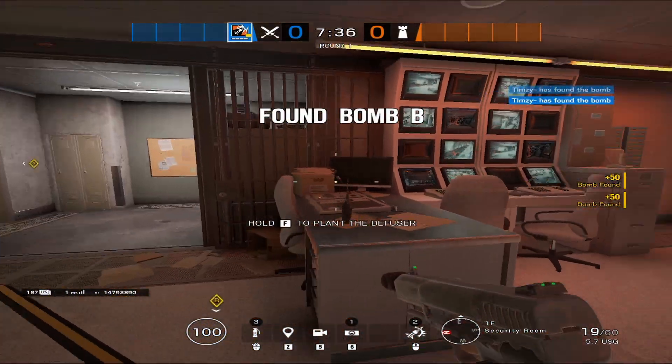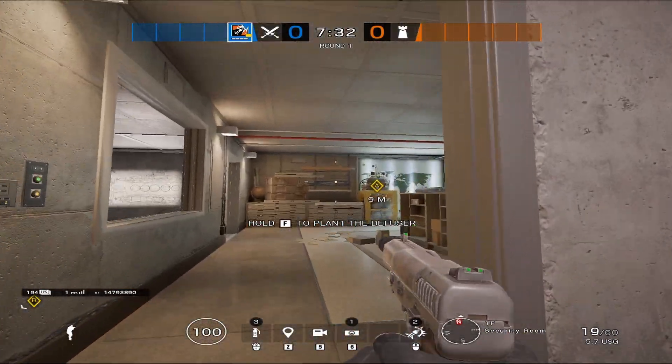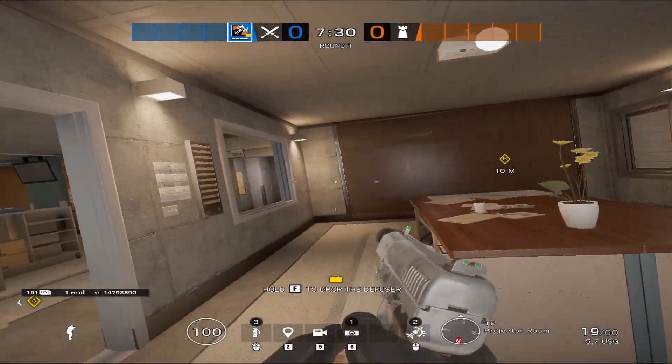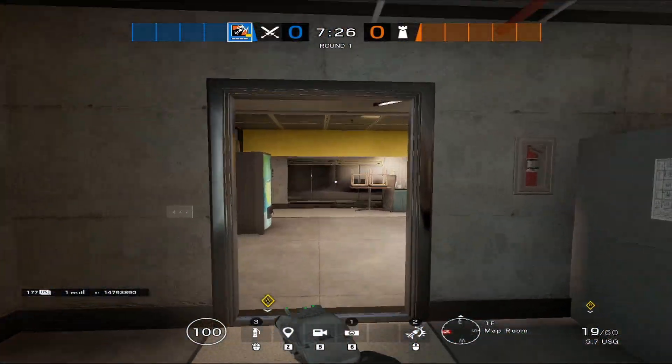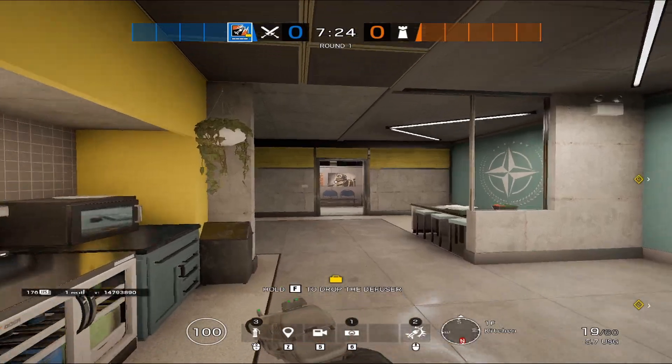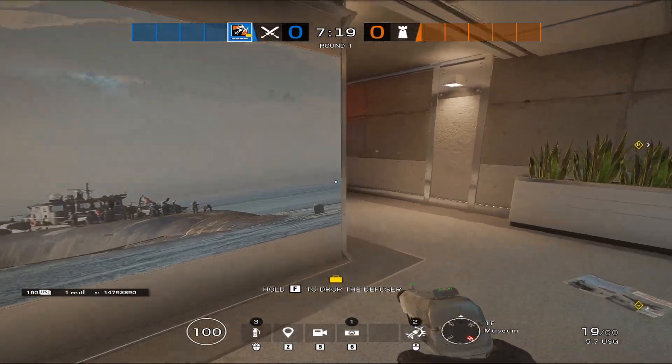This is security. Then we have your projector. We have maps in here. Moves on to kitchen. And inside the hallway here, we have your museum. Museum door.